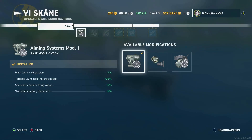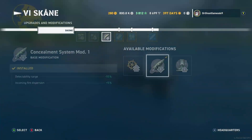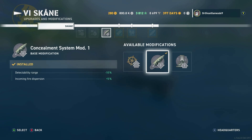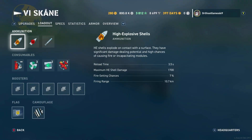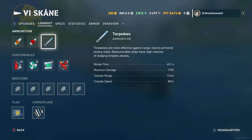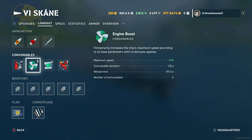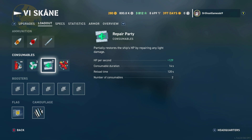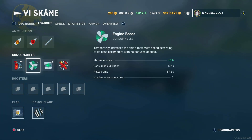We've got Aiming Systems Mod 1, Propulsion Mod 2, and Concealment Systems Mod 1 in the final modification slot. We are fully upgraded. For the loadout, we've got HE, AP, torpedoes, standard damage control parties, 3 engine boosts, 2 repair parties, and 2 defensive AAs on my build.